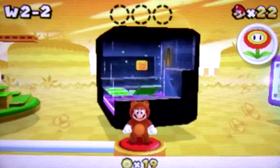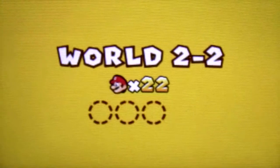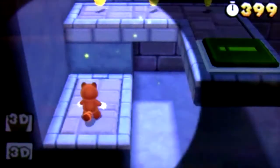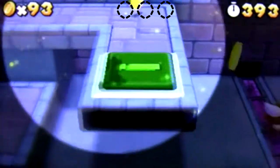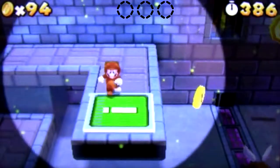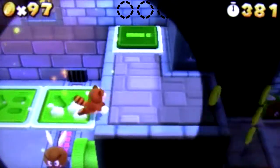Okay guys, in this part we're going to be going into World 2-2, another underground level. This one's a little interesting — it has a little weird circle of light around you. It's kind of like you're using Flash in Pokémon, something kind of related to that.